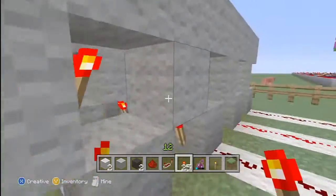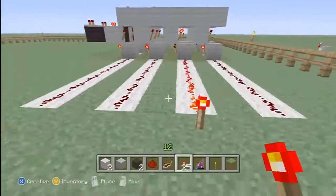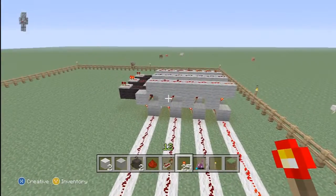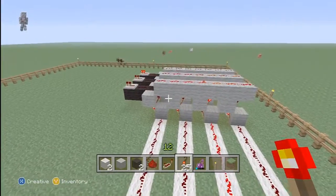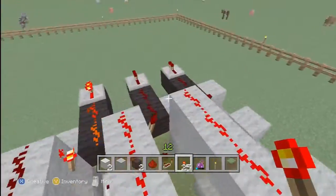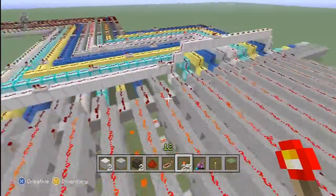But this is our 0. So we have 0, 1, and 2. If you don't believe me, I'll knock this out. Okay, we're detecting 0. Put a torch here — we are detecting a 1. Put a torch here — we are detecting a 2. And you're going to want to do that for all of your things. Again, you can get clever and have one for the ones place, one for the tens, and so on and so forth. I just have this go up and then bring out a separate one for that.